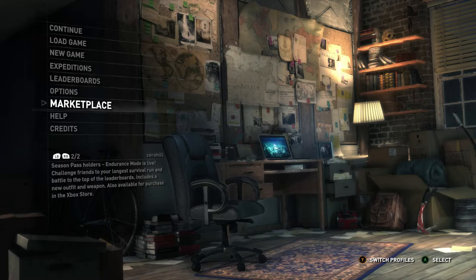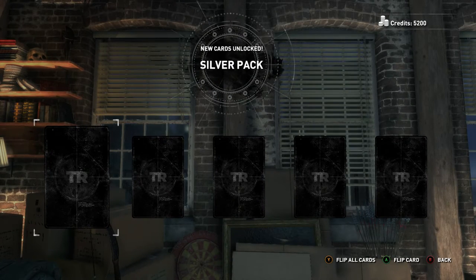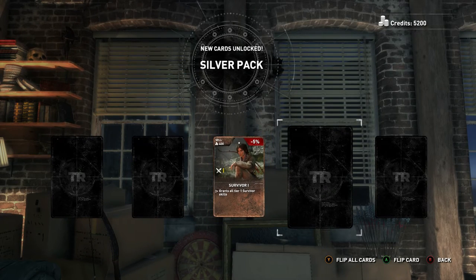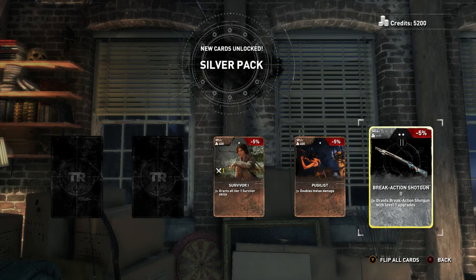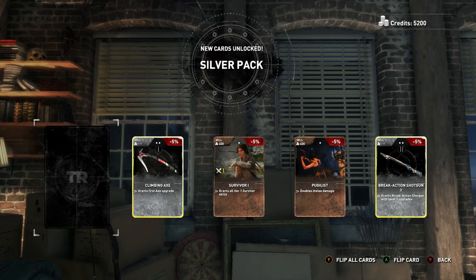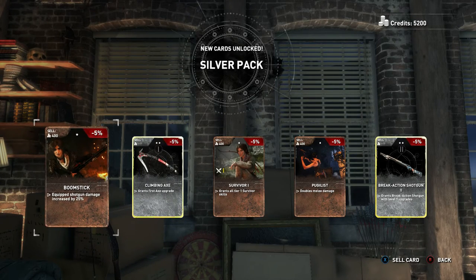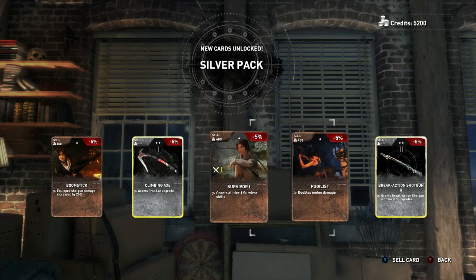Alright Alex, we're opening one more pack. I think I had the best luck with the silver pack, so that's what I'm going to do again with the 20. Let's do it. Survivor 1 — grants all tier 1 survivor skills. Not too bad. Doubles melee damage — that is not a bad card, especially if you're doing survivor mode. Break action shotgun — I don't believe I had any of the shotgun cards. And I know I don't have a climbing axe card, so that's a good one — grants first axe upgrade. Equipped shotgun damage increased by 25% — that's my preferred weapon of the game, the shotgun. It just blew people away.